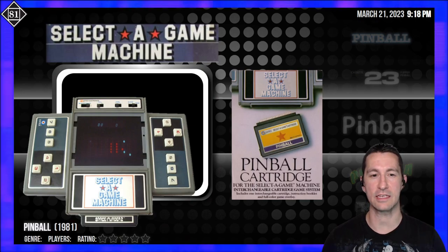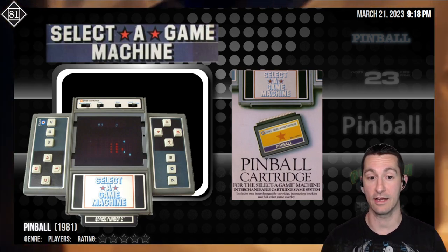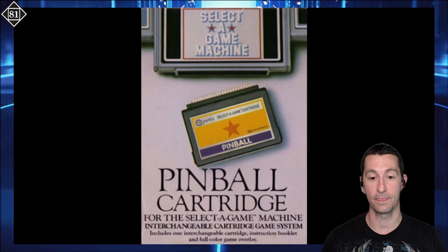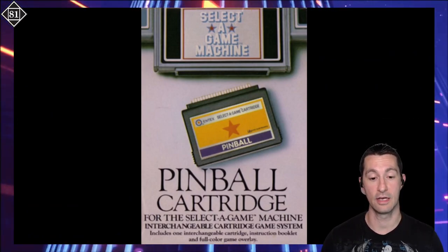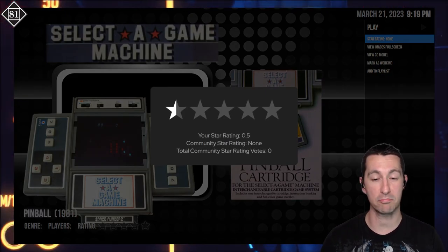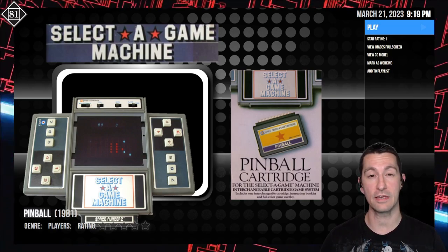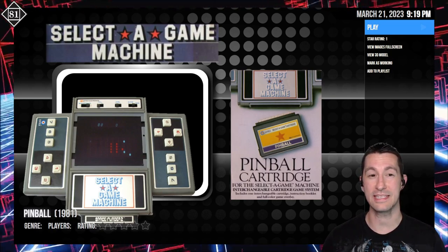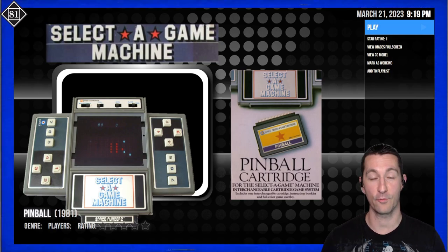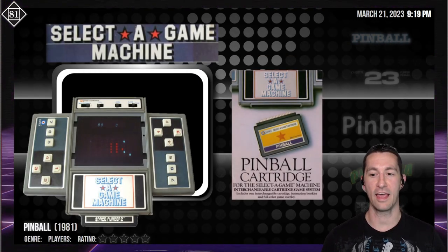Our next one is a handheld — the Select-A-Game by Intex. This one's so rare and hard to come by that I haven't even seen footage of it playing, so it's possible this doesn't even exist. All I have is the box — there is a pinball cartridge you could put in this handheld by Intex, but that's it. I have no other information. I'm going to give it one star for now. Every other person who had an Intex doesn't have the pinball cartridge — they have all the other ones but not this one. Super rare, but it will not be lost to time.